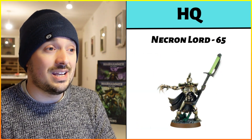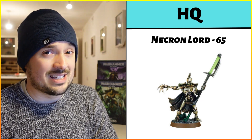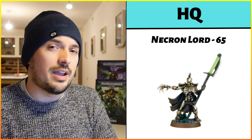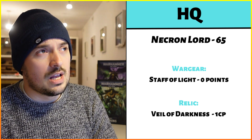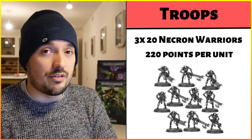For our HQ, we've got to go with the cheapest option. We've got two options that are identical in terms of points: the Necron Lord or a Plasmancer. I've gone with the Necron Lord because I want to use the Lord's Will ability to reroll hit rolls of a one. Necron Lords are 65 points, nice and cheap. We're taking the Staff of Light as a free upgrade, plus spending a command point for the Veil of Darkness relic — spending a command point won't affect model count, so we may as well put a relic on our Necron Lord.